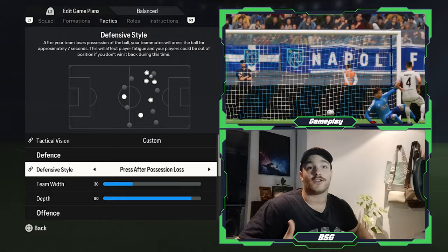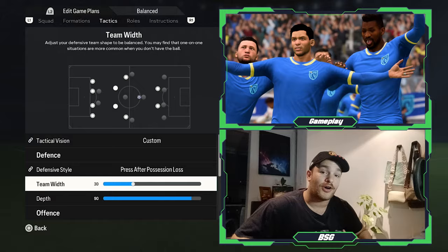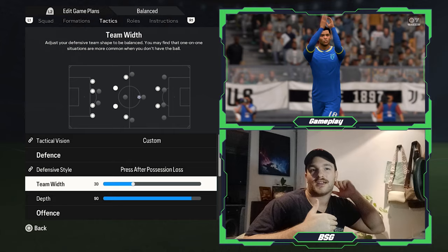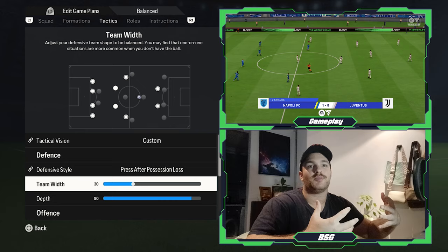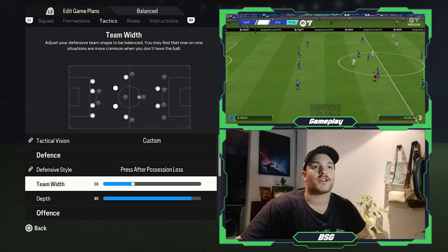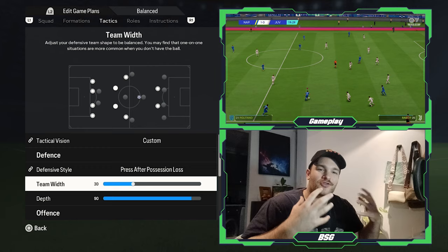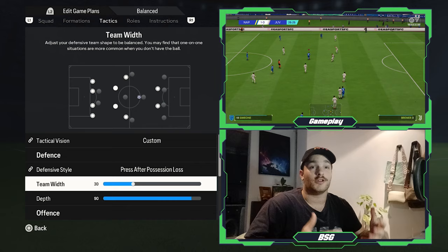For the defensive style, I've set it to pressing after possession loss, looking to win the ball back nice and high up the field. A very high line goes with it — set to 90 — with a nice central compact unit, making it very hard to play through the central areas. It's a very good way of pressing in certain moments, and if that press is beaten, you do have space to compose yourself and send that second or third wave of press. Very seldom was the press beaten by the Napoli side — it would often force teams into long balls, playing into Sarri's hands.